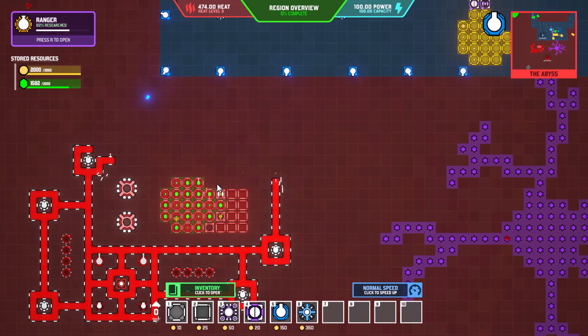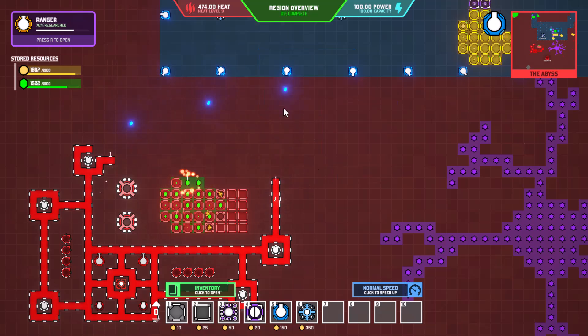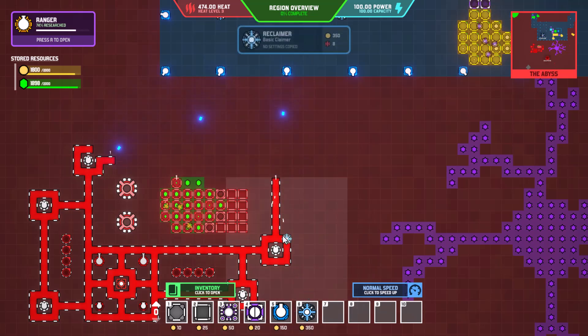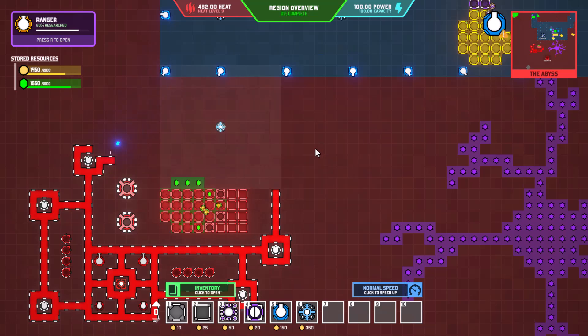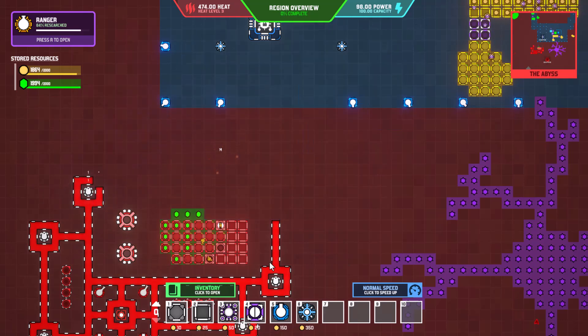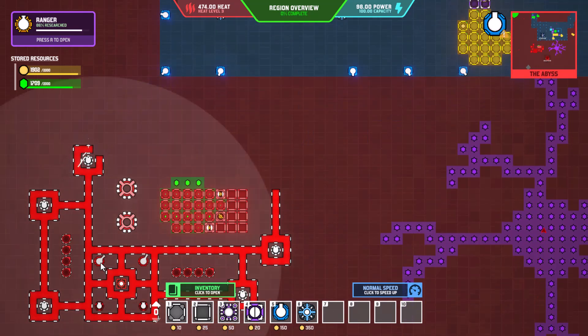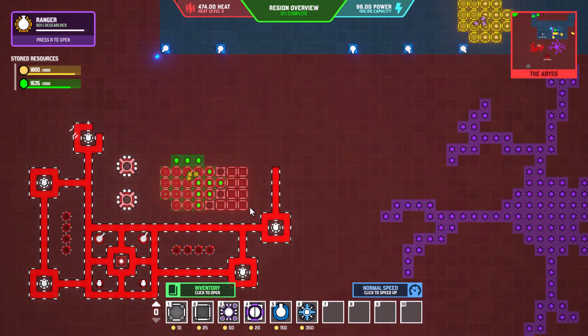We should be able to knock that guy out too. We're slowly knocking back their draw on some of these resources, which is great because we can slowly expand down. That guy only comes out to about there, so we could theoretically put another one right here and start knocking out a lot of their base — but it's well within their range, so that's not going to work.